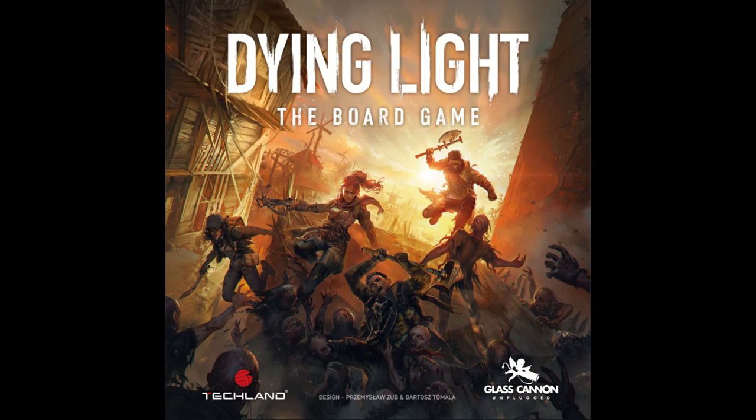The deluxe pledge doubles the price to about $120. Here's the rub: the standees look bland with similar muddy colors, making it hard to tell them apart on the table. They almost need an outline or different colored plastic stands to differentiate zombie types. The miniatures version is easier to distinguish since the miniatures are different colors. If you want something more aesthetically pleasing, you're looking at that $120 deluxe pledge.